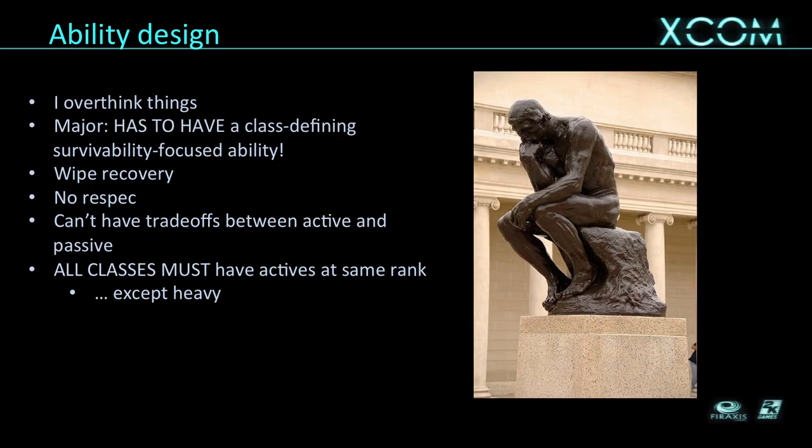This was interesting from Enemy Unknown to Enemy Within. In EU we had a big concern about wipe recovery — what happens if the player only has four soldiers they've ranked up and wipes after the alien base? You'd be pretty screwed. So it was important to design the XP curve so you could start from rookie even at that point and get to almost max rank by the end. We gave bonuses if you had low-ranking soldiers against fairly scary aliens in terms of XP and leveling. That turned out not to be such an issue — people in Iron Man would lose spirit and give up, and people not on Iron Man would reload. In Enemy Within we made the XP curve noticeably steeper, getting it closer to where it was originally intended to be.